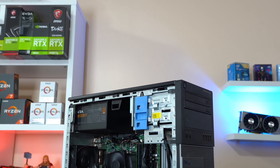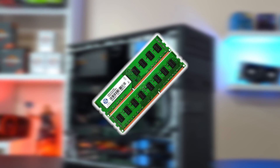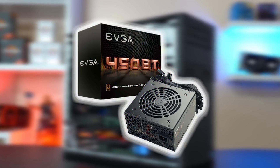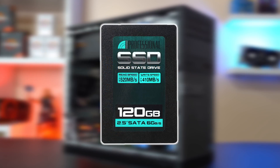Our testing rig today is rocking an Intel i5-3570 clocked at 3.8GHz, 16GB of DDR3 RAM, a 450W power supply, and Apex Legends is installed on a budget InLim 120GB SSD.